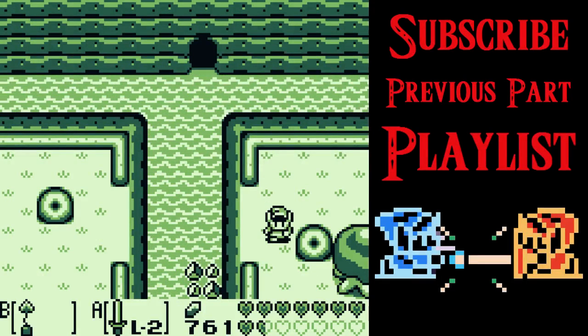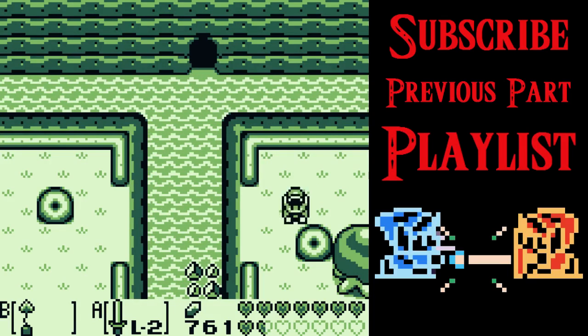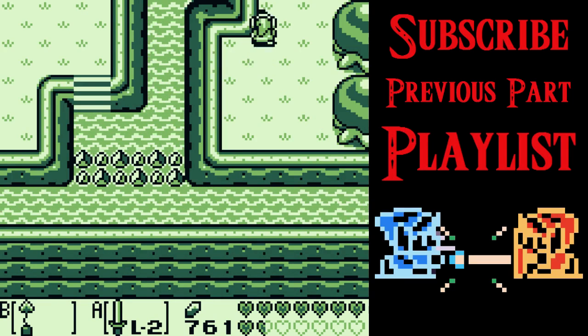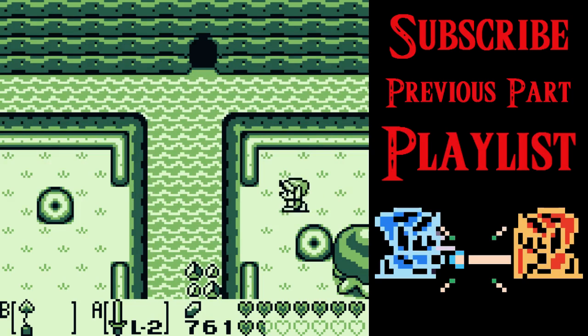Hi everyone, and welcome to the second and final bonus video from my Link's Awakening series. As you can see, this is the black and white version of the game, because this video is going to focus on some of the glitches that are in this one which aren't in the DX one. Even though I did the main playthrough on DX, I think some of the things in this are definitely worth showing off.